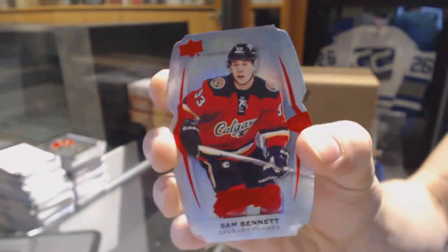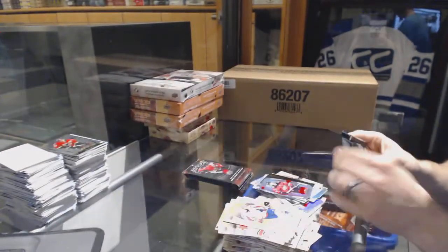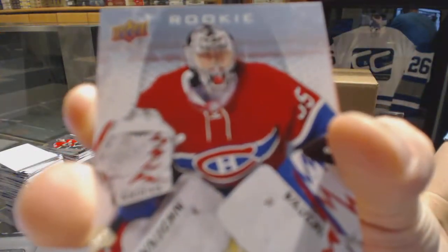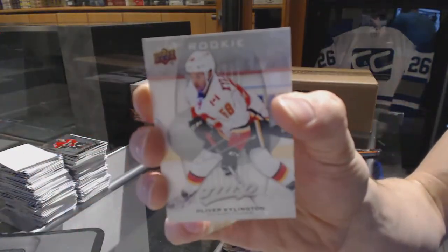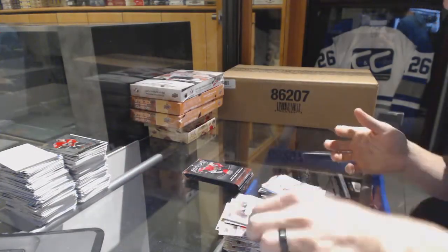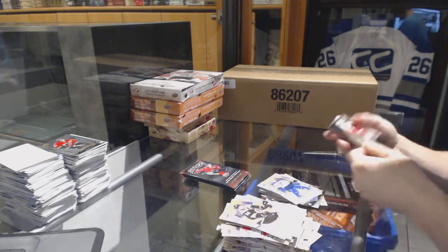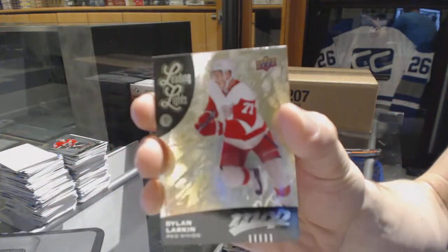Colors and contours die-cut purple level 2 for the Calgary Flames, Sam Bennett. Rookie for the Montreal Canadiens, Charlie Lindgren. And a silver rookie for the Calgary Flames, Oliver Shellington. Puzzle for the Blues, Brian Elliott. And a leading lights for the Detroit Red Wings, Dylan Larkin.